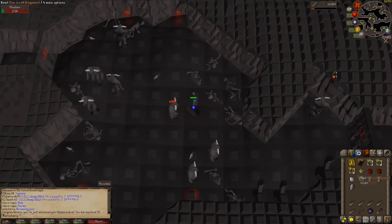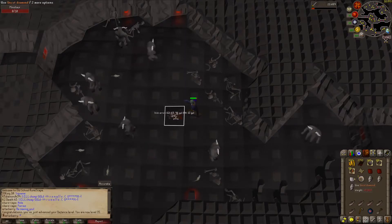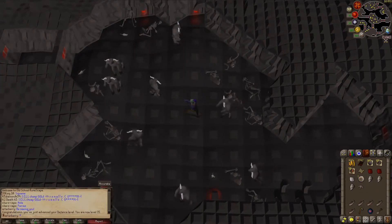That's 35 defense. I did get yet another clue scroll, and I also got an uncut diamond, which will be nice for down the road when I can make a power amulet.